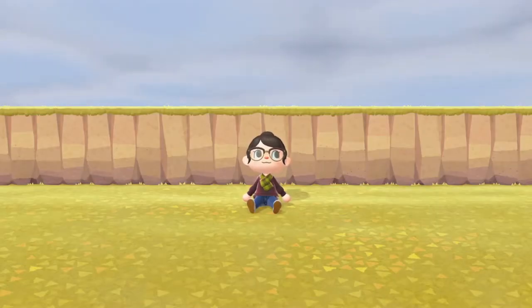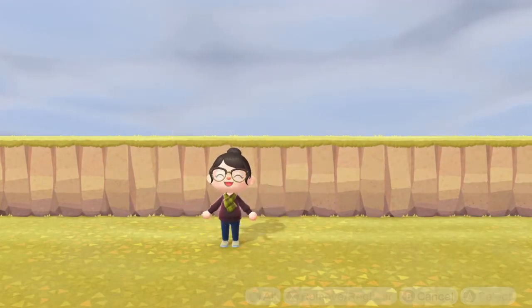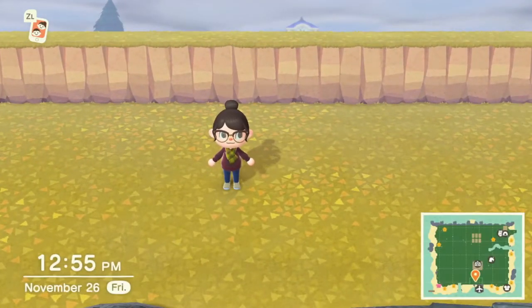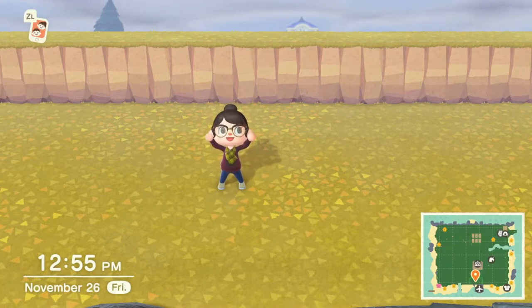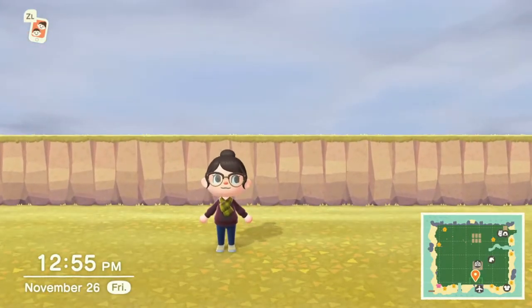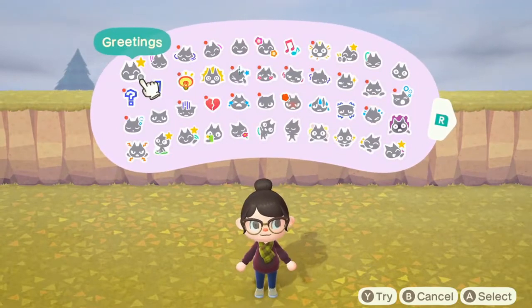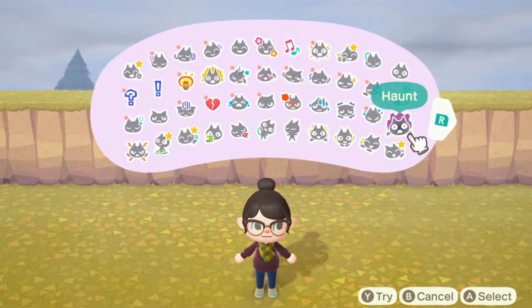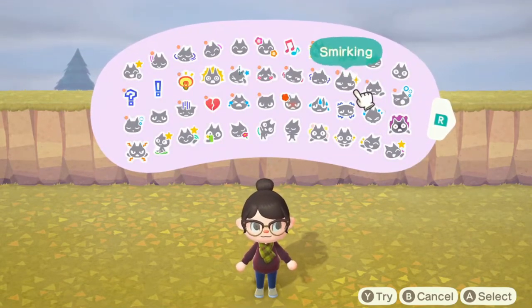Hello everyone, welcome back to the channel! I'm Sam, aka Sam Plays, and we are here with a speed build — Happy Home Paradise edition. This will be episode two of the series, and it also kicks off our 25 days until Christmas extravaganza. We're going to be working a lot on Happy Home Paradise, trying to beat it, as well as working on the island and getting that finished before New Year.